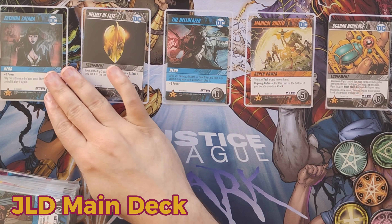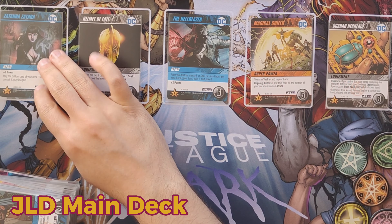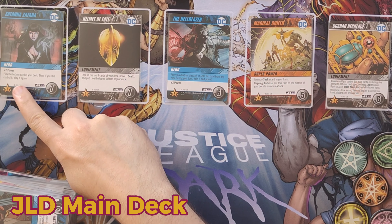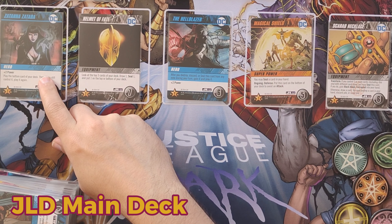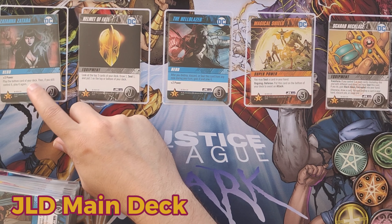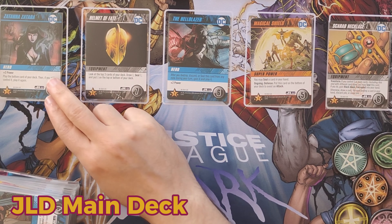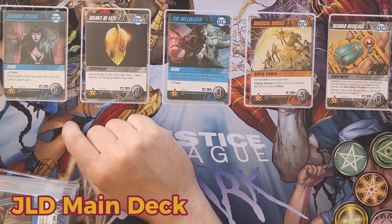Notably, the Man Bat Serum is actually an equipment, so you toss it away and become a villain. Man Bat Mutated Scientist — plus two power; you may destroy a card you control; revert: if there are no equipment in your discard pile, seal this card and gain Dr. Kirk Langstrom from your score pile. Detective Chimp — plus two power; if you control an equipment, reveal the top card of the main deck and gain it or seal it. Sigil of Fate — plus one power, plus one additional power for each different card type among your sealed cards. Staff of Merlin — plus two power; you may play a non-transform card from your score pile; if you do, destroy it. Zatanna Zatara — plus two power; play the bottom card of your deck, and if you still control it, play it again. Important: if the card gets destroyed you can't play it again, as you must retain control of it.